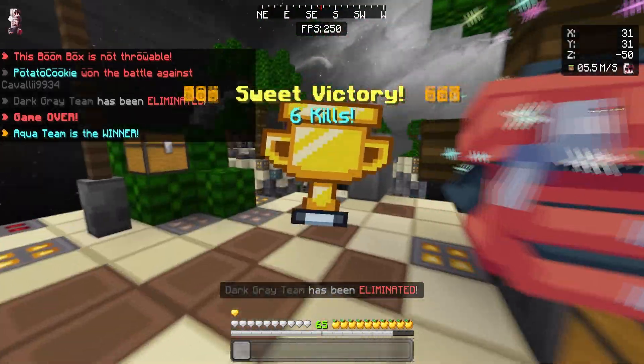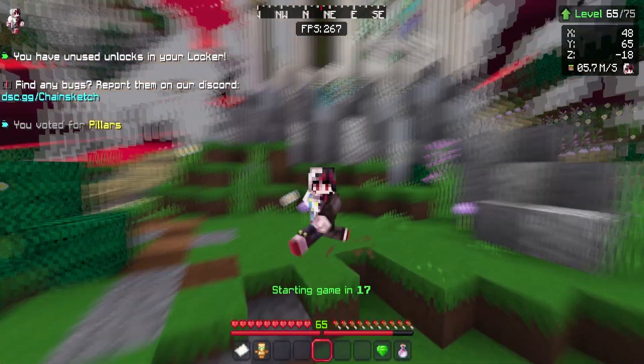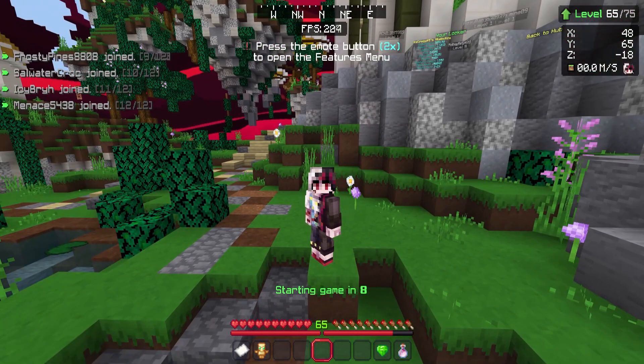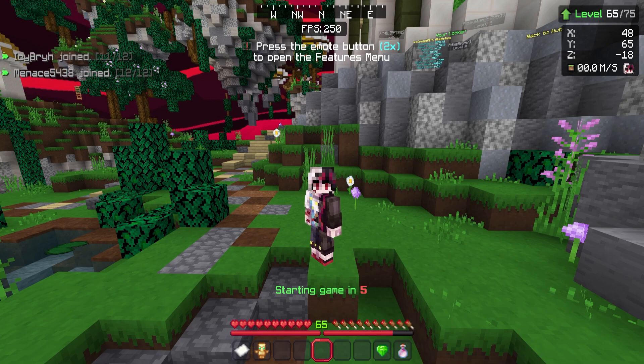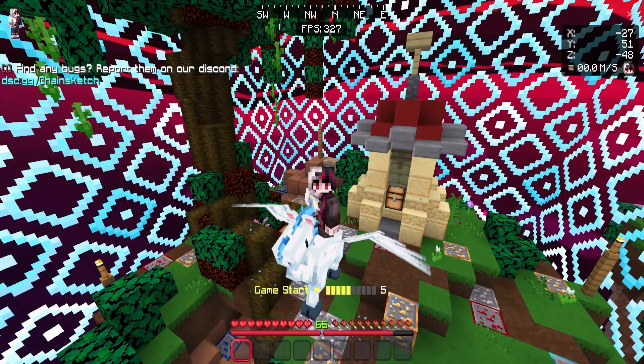Another thing I forgot to mention: this pack has better projectiles, which you'll see once I start throwing snowballs at everyone. If you're curious how to access all the features and the UI, it says right there — press the emote button twice to open the feature section. Press one then two and just like that you're in.